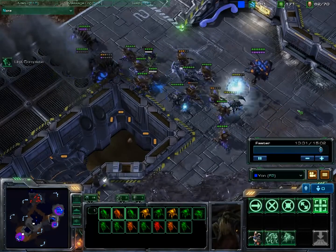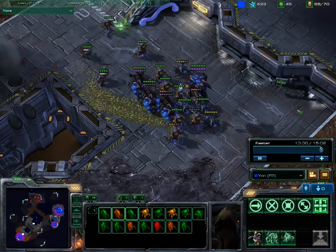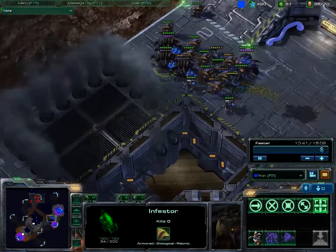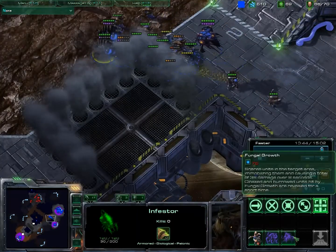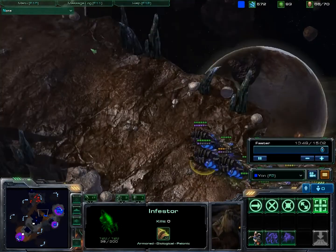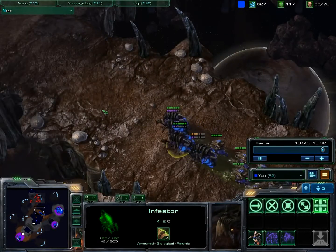There's the other new ability, the Spawn Infested Terran. Used it a bit late but it's cool anyways. And the other ability I really like is the Fungal Growth ability. That snares units in a target area, immobilizes them, and causes some damage. Can be really useful when fighting larger armies and they try to retreat.